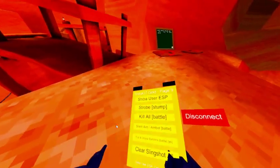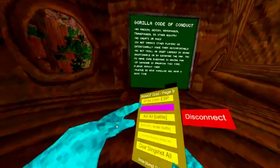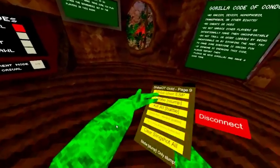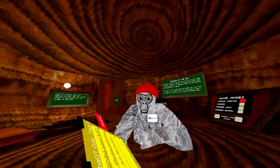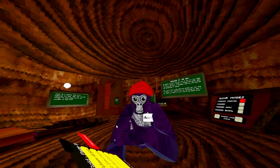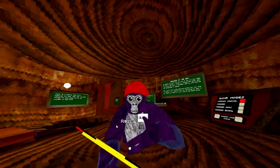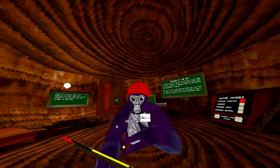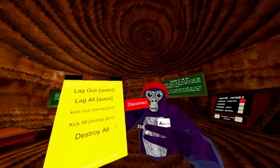ESP — beacons, own ESP, traces, more traces. Shiba XP shows who else is using Shiba or Shiba Gold. There's an RGB color option — it's just a storm color, it changes the color and people can see it by the way. Kill all in battle just kills everyone. Lag gun just lags the person — it is probably detectable. Lag all, kick gun, and stomp in privates is disabled.